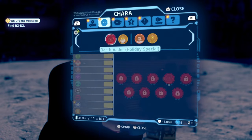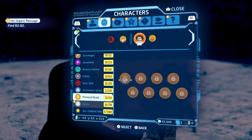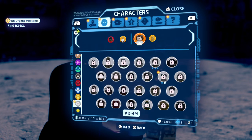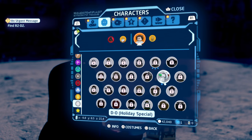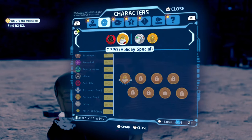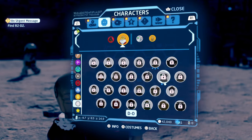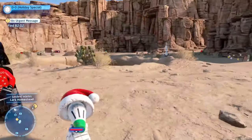Let me just head over to the droids. I got a little bit confused — I didn't know what came under 'extra', and if you press triangle to swap the costumes, he's right here. And there we go.